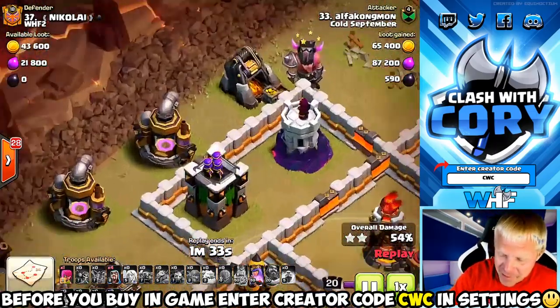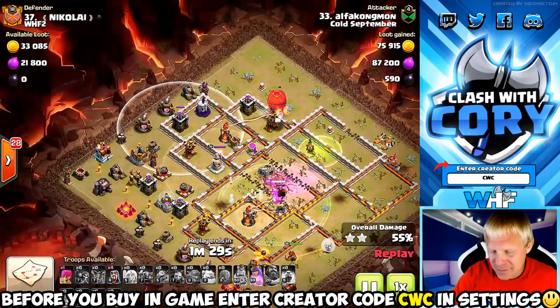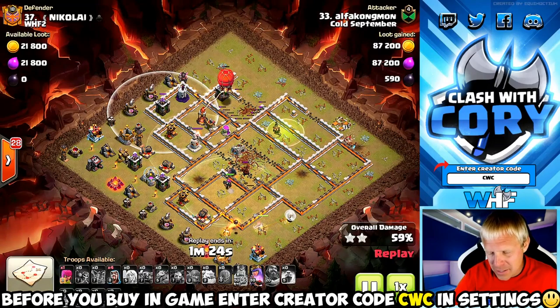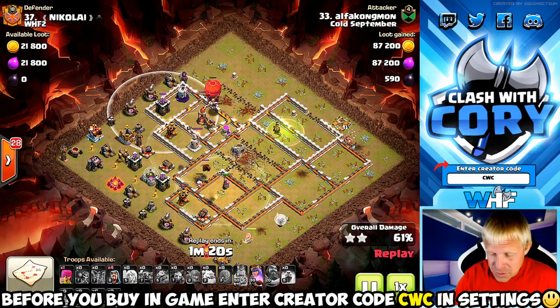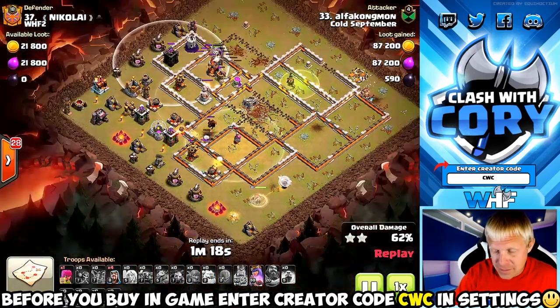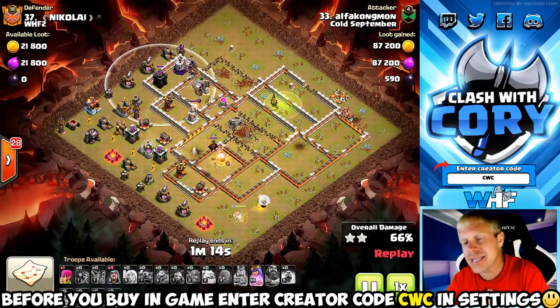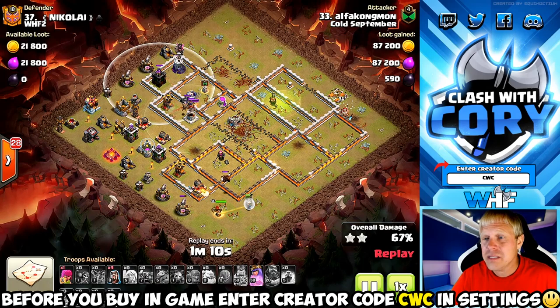That's why when I'm starting a queen charge I'm looking for areas where the defenses are double-spaced, because when you have that extra space there's less chance they're going to wrap around the corner after that next defense. He's trying to get extra value out of the stone slammer, which is a great idea on pekka smash attacks, but unfortunately his queen is happily walking around the outside of the base while all his pekkas and bowlers in the core died because they didn't have any healers.